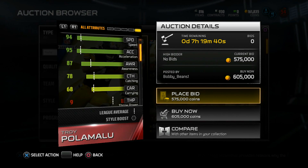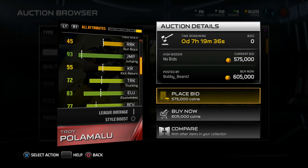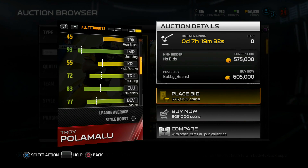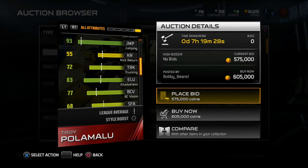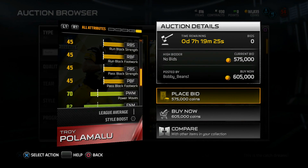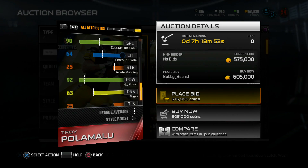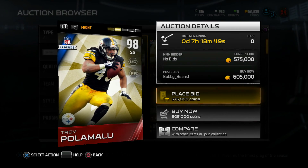Let's check out the hidden stats and see if I missed anything. 78 catch — that's pretty nice. 81 tackle, 93 jump — that's good. Polamalu used to jump over and block field goals, so I'm not surprised his jumping is high. They could have juiced the jumping too. 91 juke move, 76 block shed, 90 spectacular catch, and 92 hit power. 98 overall Troy Polamalu looks cool, but honestly not as amazing as I'd hoped.